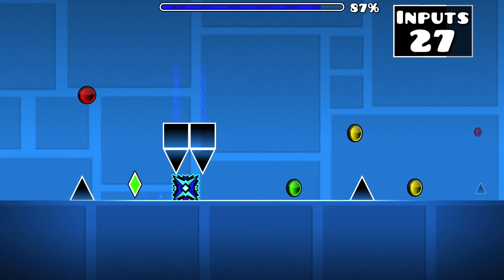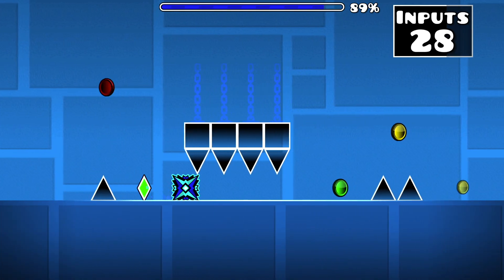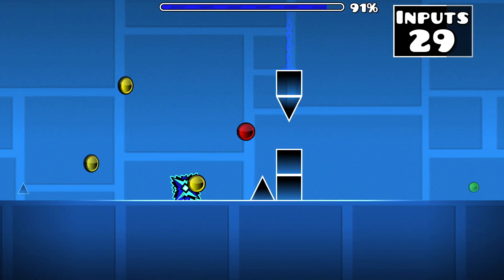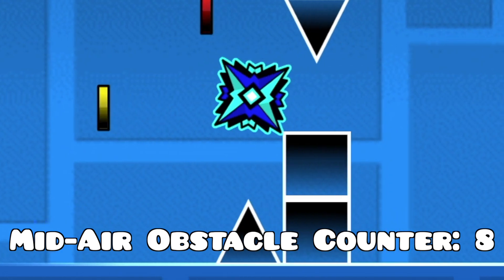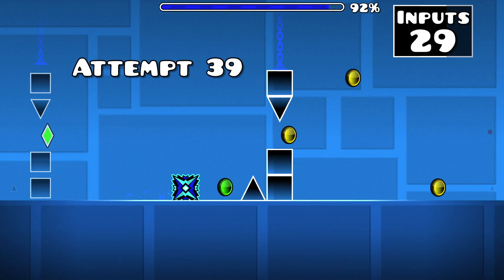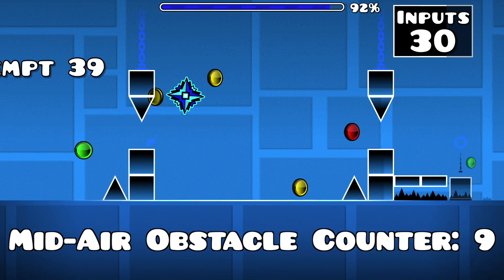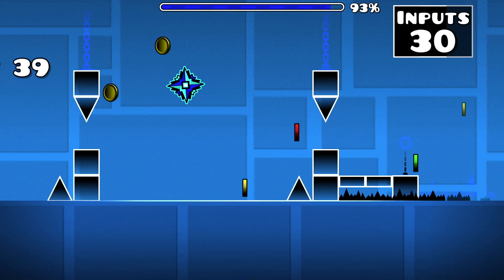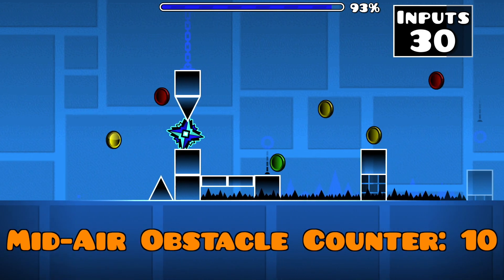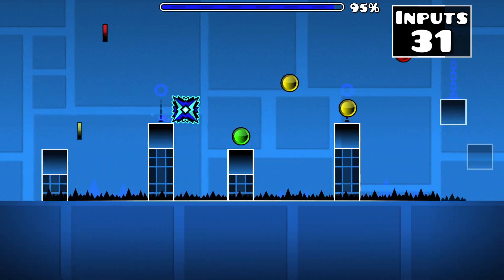Start your next input when your icon reaches the final block on this platform — this allows you to continuously jump as you descend over four spikes back onto solid ground. From here you'll need to use two inputs to jump over the spikes and dodge the ceiling spikes, aligning your inputs so that you can land on this two-block-high pillar. Drop down from this pillar and begin your next input as close as possible to the next pillar. This allows you to drop down, jump off the pillar on the right side, evade the ceiling spike, jump off the floor once more, and land on top of this two-block-high pillar.